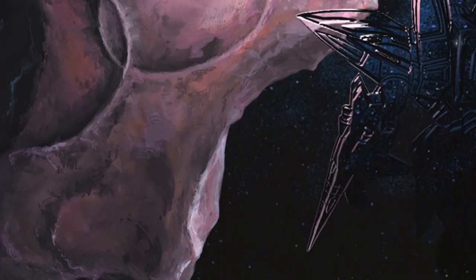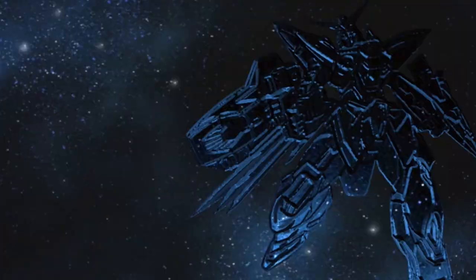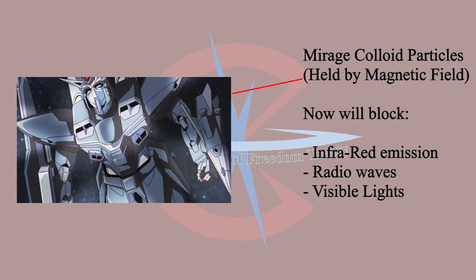Furthermore, due to the high energy consumption, the Mirage Colloid stealth system can only activate for 80 minutes before Blitz Gundam powers down. Here's a fun fact: the stealth system cannot be used underwater because the particles will be dissolved.